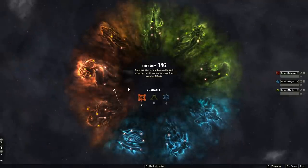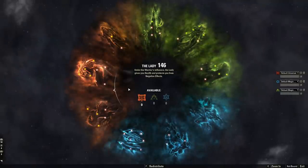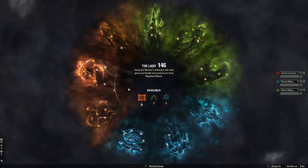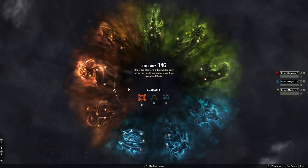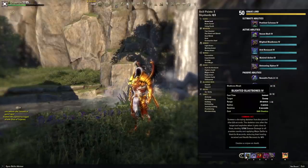Another thing to mention about champion points is that every champion point you earn on your first character will be available the second you create another character. So if you're CP 110 on your first character and then you make an alt, that alt will have 110 champion points to invest the second it loads in. This can make leveling your alternate characters a lot of fun as they'll feel very powerful right from the start.